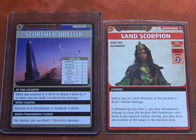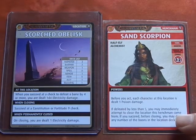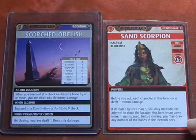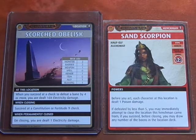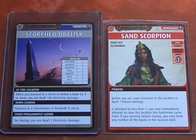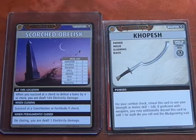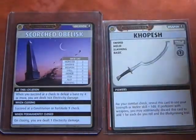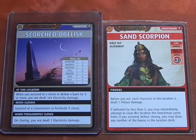Now we're going to try to defeat this Combat 12. If defeated by less than 5, you may immediately attempt to close the location this henchman came from. If you succeed before closing, you may draw any number of boons in the location deck — pretty cool. We're going to keep our Blessing of the Elements and go ahead and use the Kopish, which is Strength or Melee skill plus 1d8. With a d10 and d8, adding 2, I think we can get to 12.